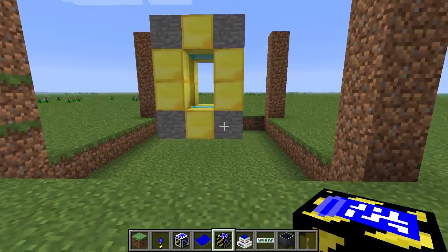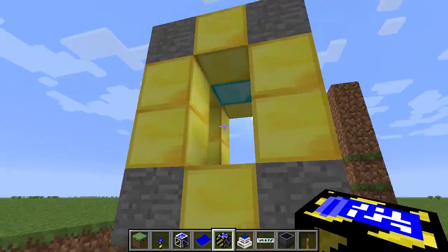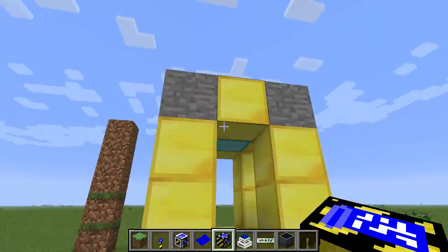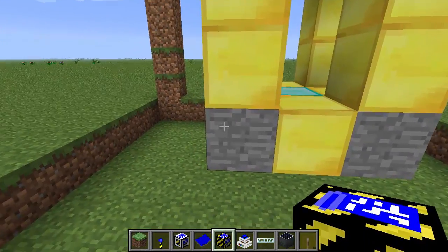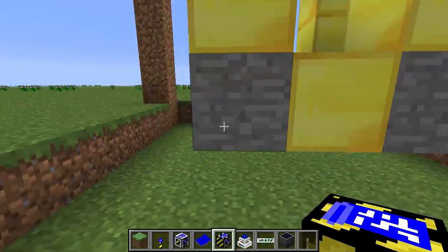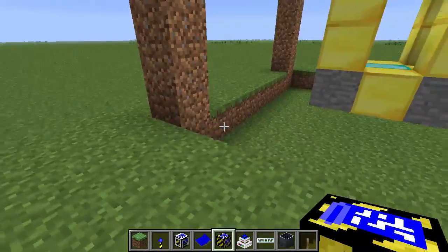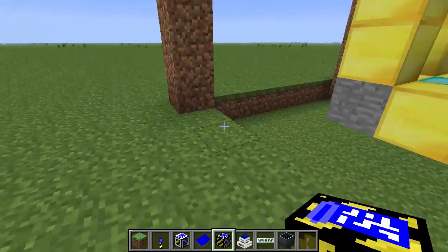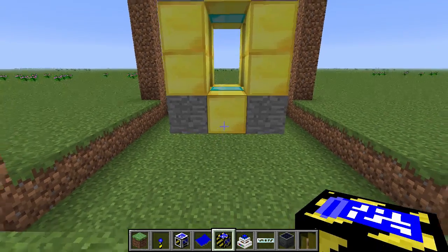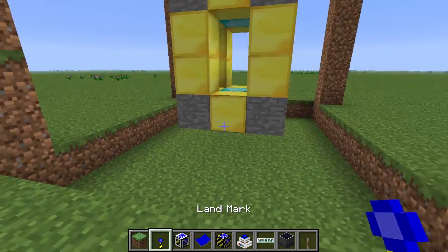The first thing you're going to need is a 3D structure that you would like to duplicate. I have already made one here out of gold, some diamond, and some stone, but it can be out of anything with a size up to 64 by 64 by 64. That's only the size that I've tested — there may be a larger one, but anything more than that starts to get laggy and possibly crash your game, which could lead to a corrupted save. So to be safe, I'd stick to 64 cubed.